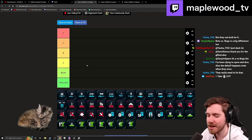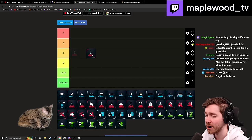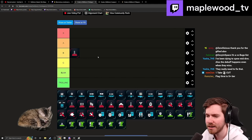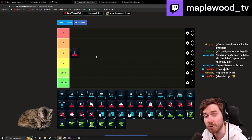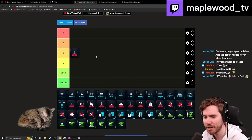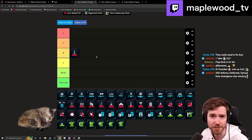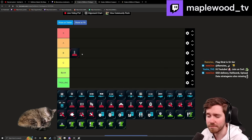Starting off with orbitals, we have the Gatling Barrage. I think it's a C-plus, B-minus kind of stratagem pick. I wish it had more duration — I like that it has a pretty low cooldown, so you can use it quite a bit, but its impact is not great for Helldives because it can't really mess with Chargers or Bile Titans too much. Solid B-minus, C-plus.